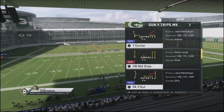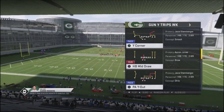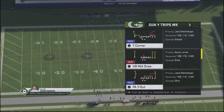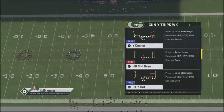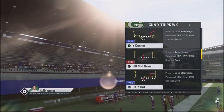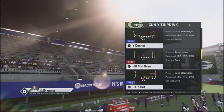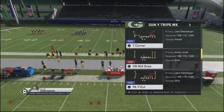It gets crazy separation against man coverage. And since man coverage is a meta this year, this is going to allow you to get an opportunity for either a big gain or a one-play touchdown. The play is out of the gun-wide trips week formation — it's play-action-y out. We're going to be looking at that funky route off the left-hand side, which is an in-and-up, kind of a sluggo concept, that gets crazy separation against man coverage.